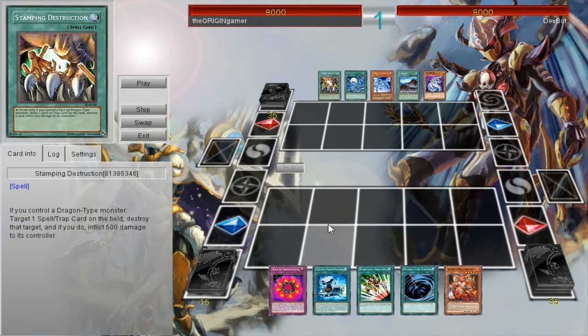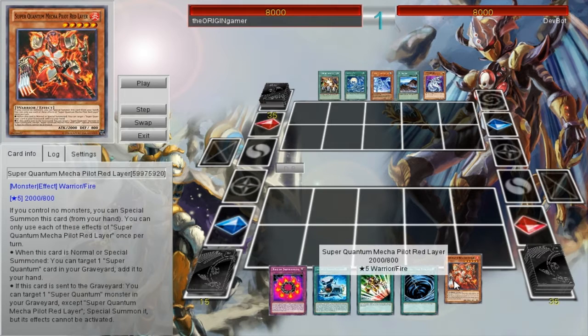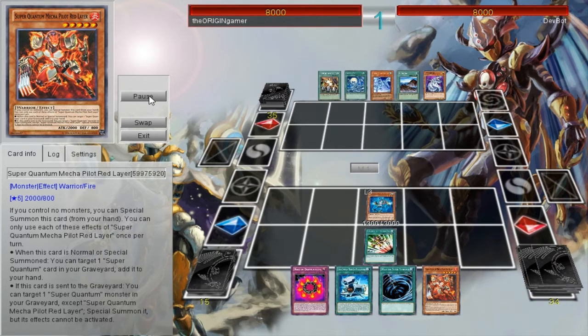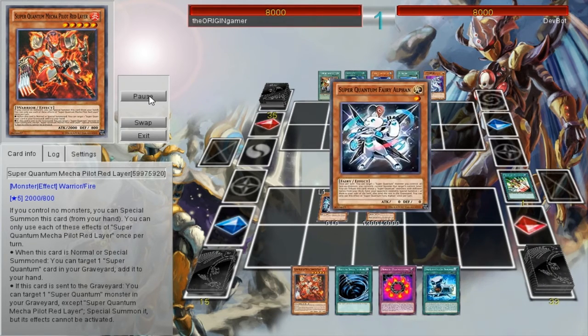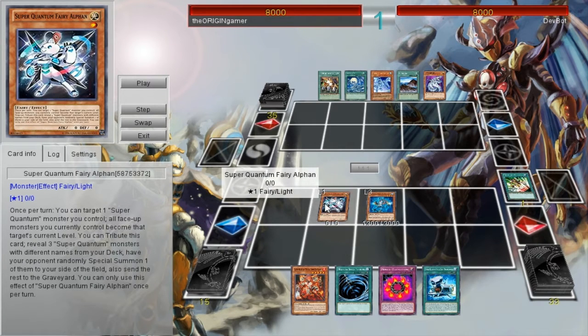It requires just three cards and a little bit of random luck based off what your opponent chooses. You need Magna Carrier, Emergency Teleport, and Pilot Red Lair in your hand to start with. You're going to go ahead and activate the Emergency Teleport, summoning Blue Lair and searching out Fairy Alphon. Getting Alphon, you're going to Normal Summon it, and then use its effect to attribute itself to summon one of the three monsters.